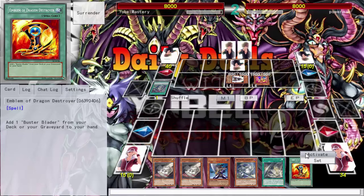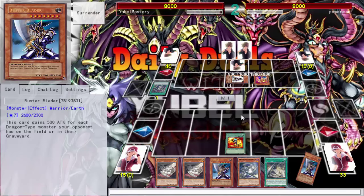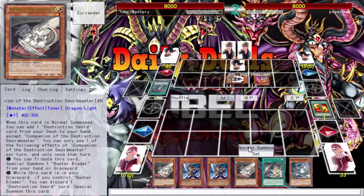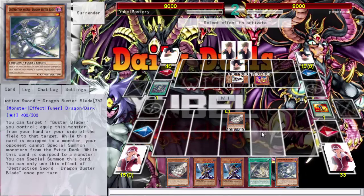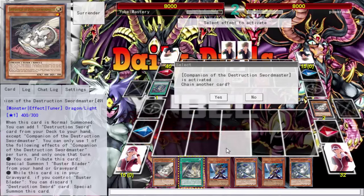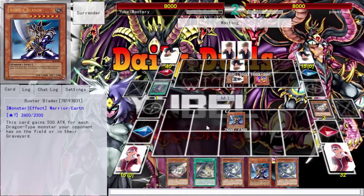Always getting Buster Blader is great — no doubt about that. I wish I could bust out my synchro. I'll go ahead and summon my companion to search. I'll tribute summon the Buster Blader from my hand, so that's great. Right now you don't see any changes, but I actually threw in the pendulum mechanics — there are actually Magicians here, I just didn't draw them.